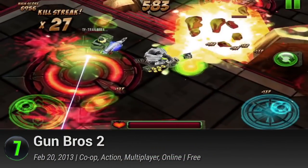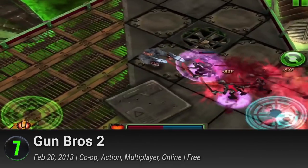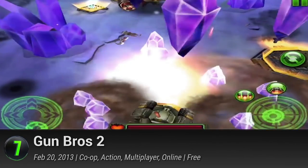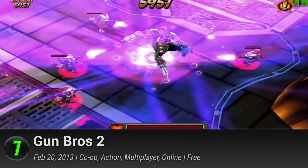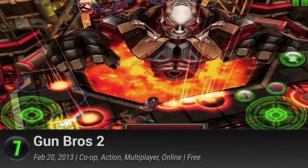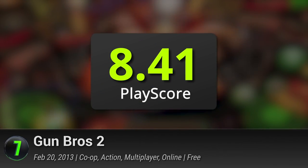7. Gun Bros 2. Glu's Gun Bros sequel is a familiar standard arena-based dual-stick shooter. There are many missions that culminate in epic boss battles, and the further you progress, the more challenging enemies become. It would be awesome to bring a friend along so the both of you can level up together. It has a PlayScore of 8.41.